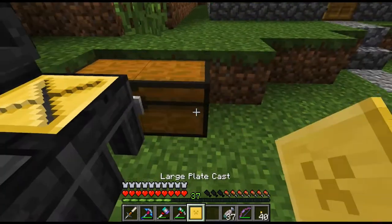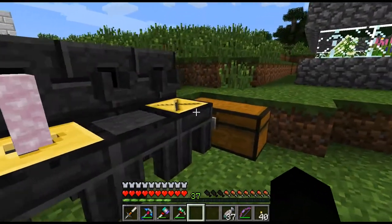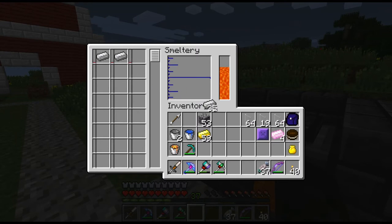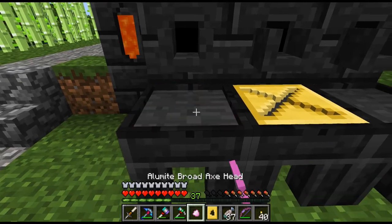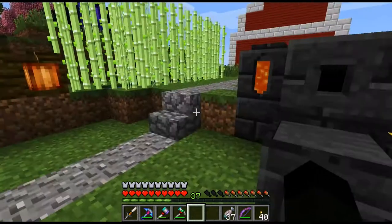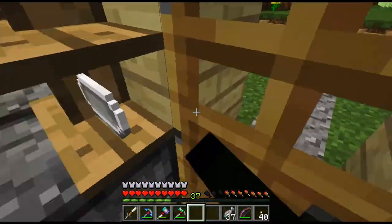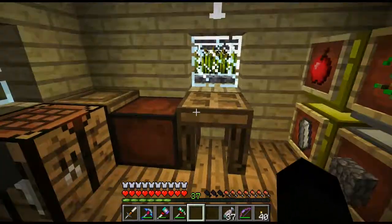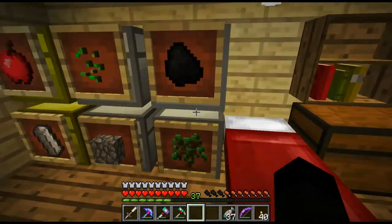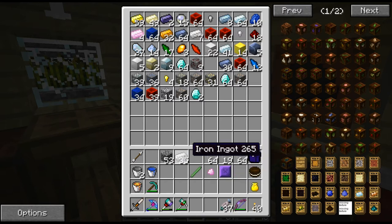We can take the plate out of there, drop that in there. That should be eight ingots worth going into there. Now that has a material cost of three, so let's stick in three ingots — and that should be an alumite axe head. I've got the plate, so we're just waiting on the iron to smelt. While we're doing that, we'll go and make the tough tool rod out of crystals. One of those, thank you very much.